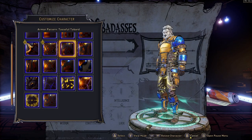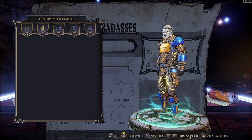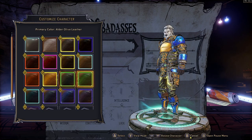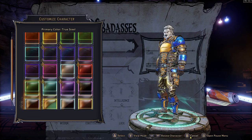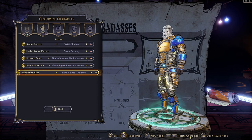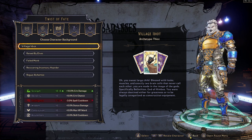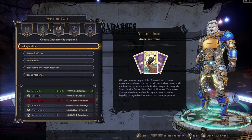After that you are going to come up against the armor customizer. As you go through the game you will get new armor pieces and new metal plates and stuff like that to add in, but you will be able to select all of the colorization of your character straight off the bat, which for me personally is really cool.